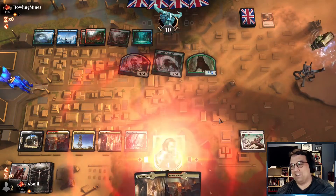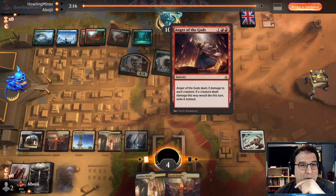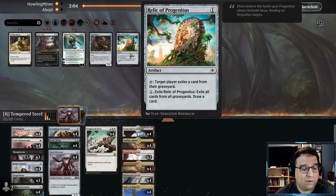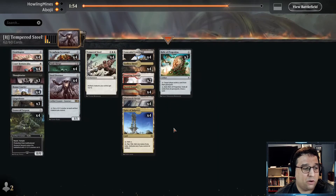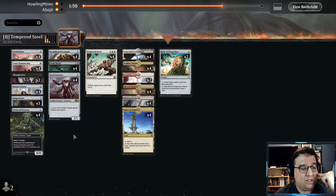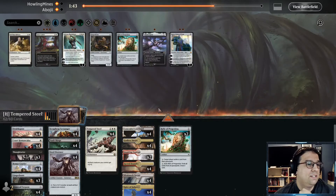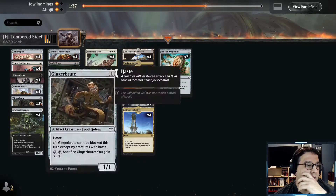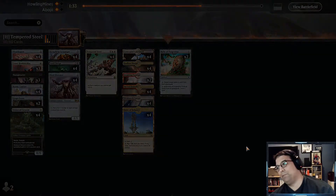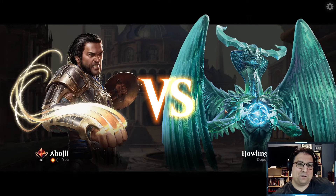Well, that was a lot of lands — what can you do? Game three, we're gonna wreck them. Now we know what we're up against. Is it worth it to bring in the Relic of Progenitus to stop the flashback on the Magma Opus? Maybe like two — I don't want to go all four. Maybe Thoughtseize is necessary to try to get Anger of the Gods. I'm angry about that. I wouldn't be so angry if I saw it coming.